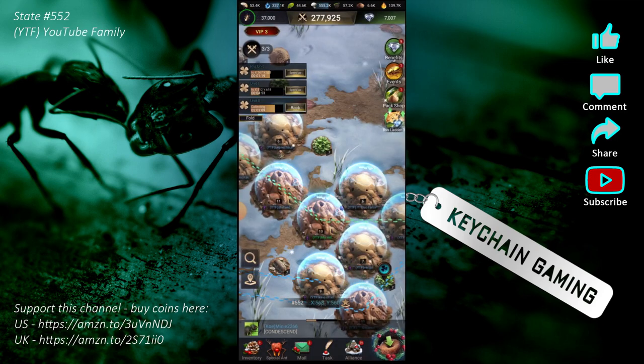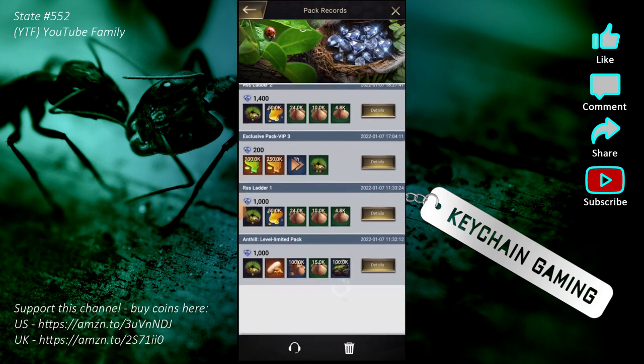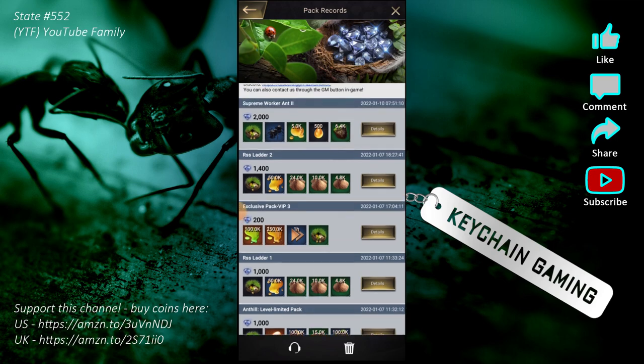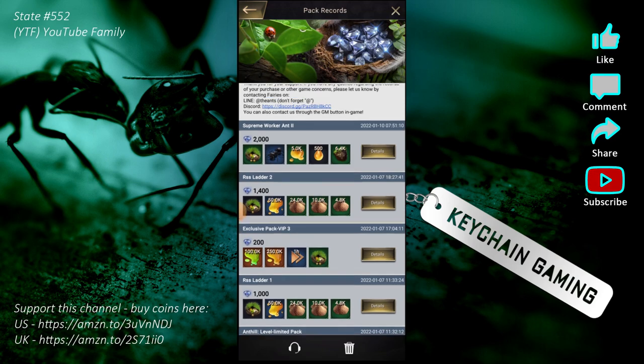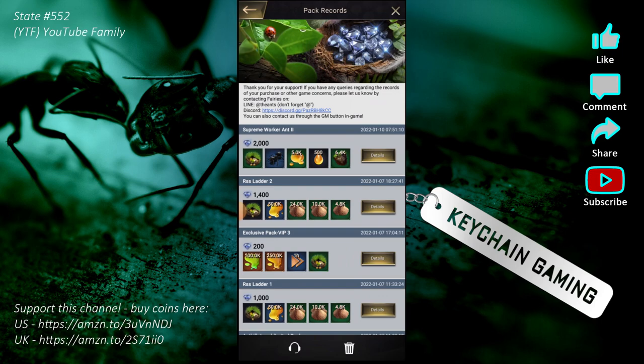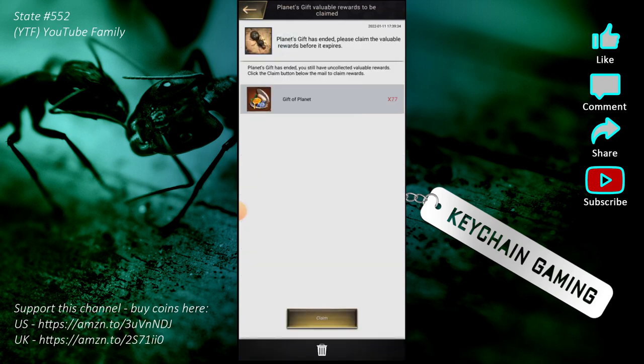They keep pack records here — don't judge me. Here's my pack record: it keeps track of everything I've bought. I've bought the anthill level limited five-dollar pack, a resource ladder pack, the exclusive VIP pack, resource ladder, worker ant packs — I've already spent about $25 on this game. It's really fun.